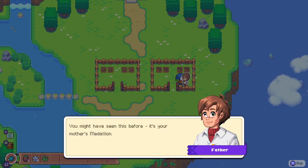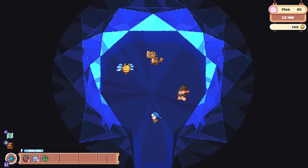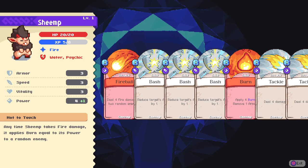We get our starter spirit here. So we get a medallion, which is like our Pokeball cache. I actually saw all three of them, so let's look into it. View cards and stats. Champ is a fire type, which is weak to water and psychic. Free armor, free speed, free vitality, 4 plus 1 power. Anytime Champ takes fire damage, it applies burn equal to its power to a random enemy. That's interesting.